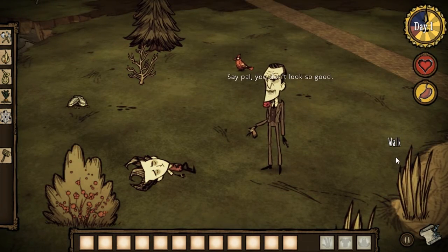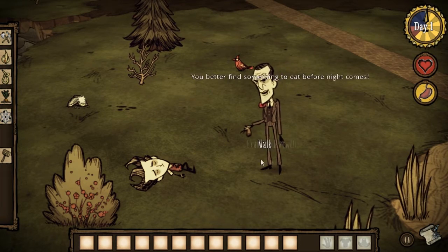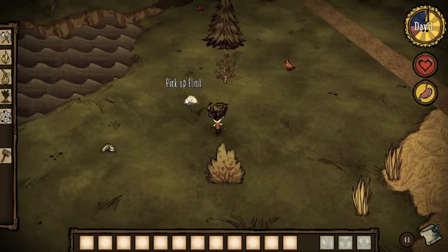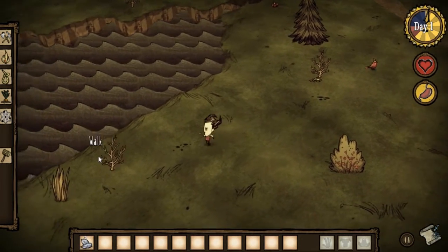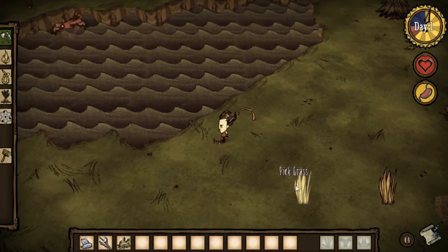Examine Maxwell. "Say pal, you don't look so good. You better find something to eat before night comes." Alright, let's get started. I went over the basics in the last episode, so I'm not gonna cover that too much now. Right now we just have to gather supplies again since we lost everything.